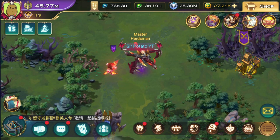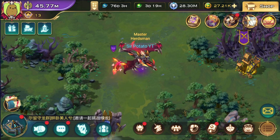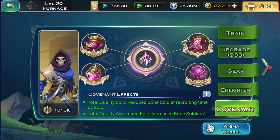Hey everybody, Kane here and welcome to another video of Art of Conquest. In this one we're going to talk about mistakes that people tend to make. The past couple of weeks I have been reviewing people's accounts and many of them tend to make very similar mistakes. First of them is Covenant.